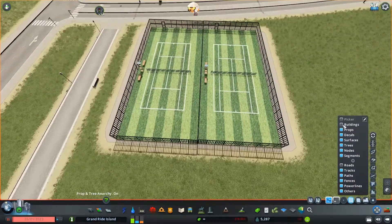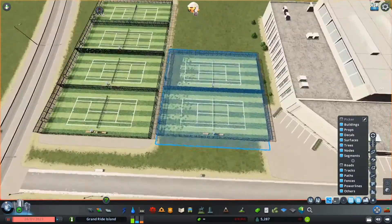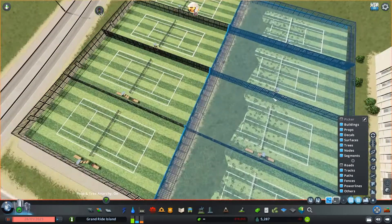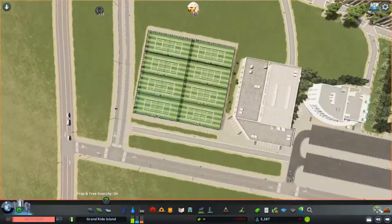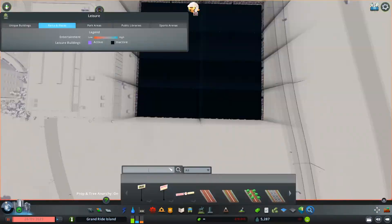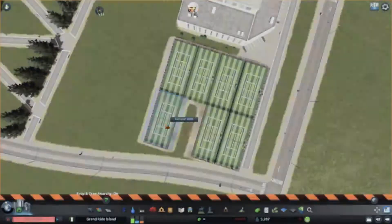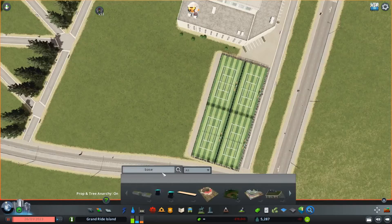The last thing I really did here was make outdoor sports areas for the gymnasium I placed down. For this, I put down a bunch of this tennis court building I had in my asset collection — I don't really know where it's from. Basically every school has tennis courts because they're usually pretty cheap to maintain and build, since it's essentially just clay and paint.